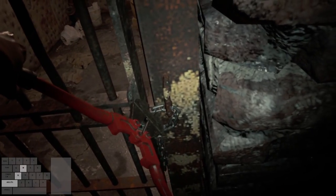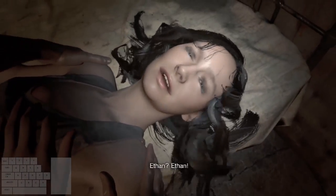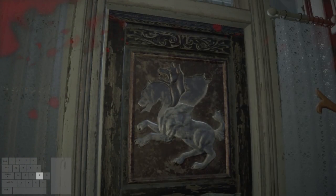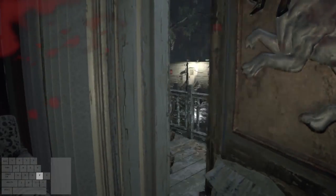Use the bolt cutters on the jail cell chain, then run up to Mia. This will begin an auto-scroller where you have to follow Mia through a lovely tour of the basement. How fun! Since we'll be here a while, let's talk about menuing!